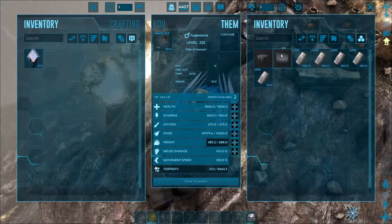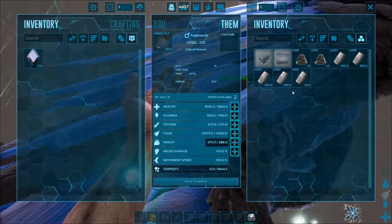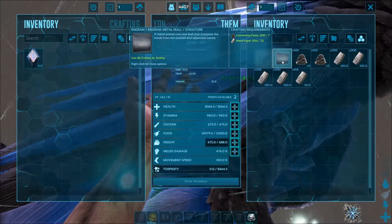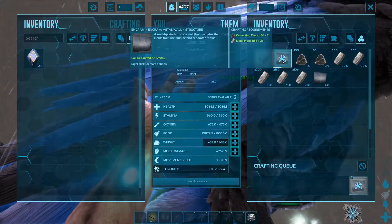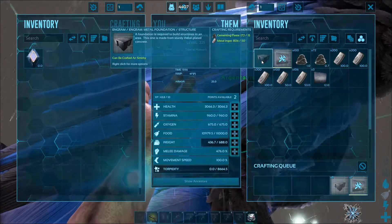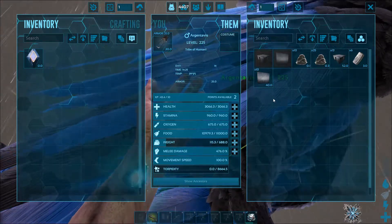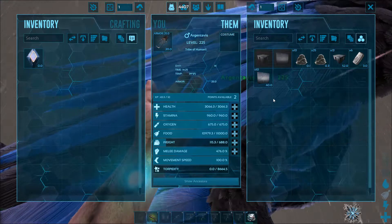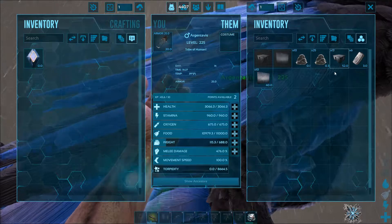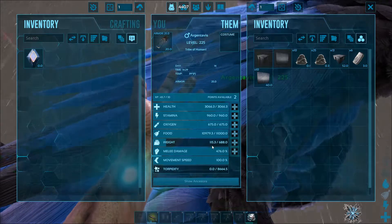If you pack a little cementing paste, the Argent saddle becomes a Smithy. We have 475 pounds of metal with a little bit of cementing paste. Watch what happens when I start crafting - let's say I need 10 walls and a couple of foundations. All the material is gone now except for a couple of ingots and a little bit of cementing paste, and I've crafted 10 walls and 13 foundations. That's what you would have brought home on your bird, and it weighs just 115 pounds.